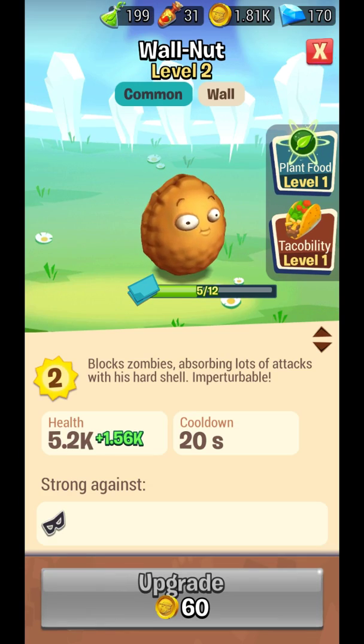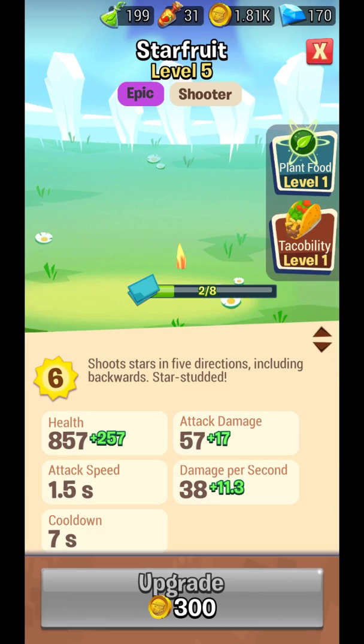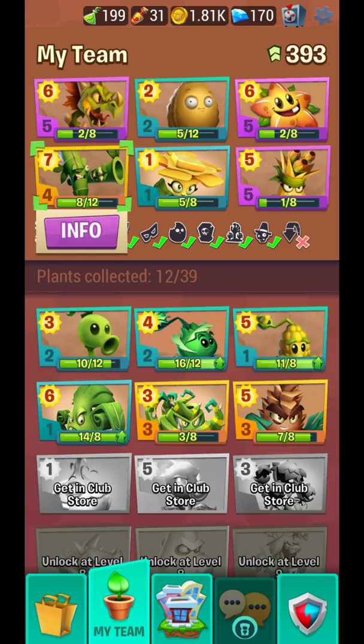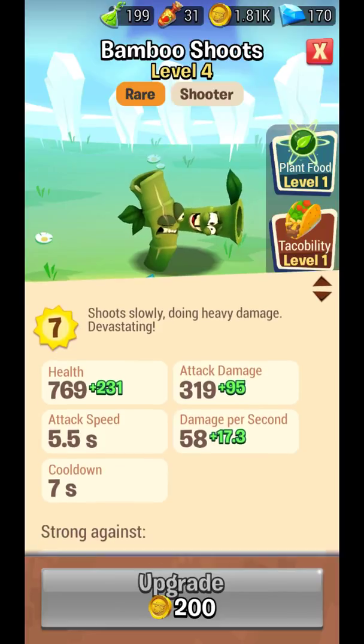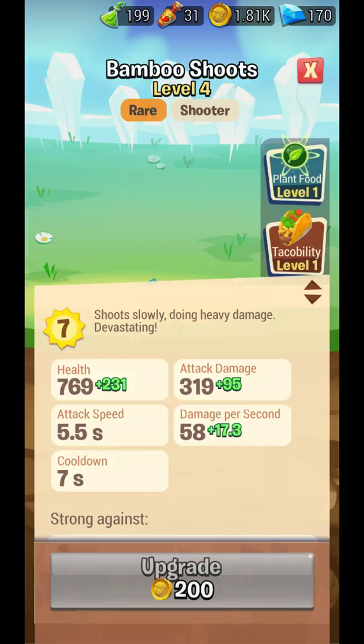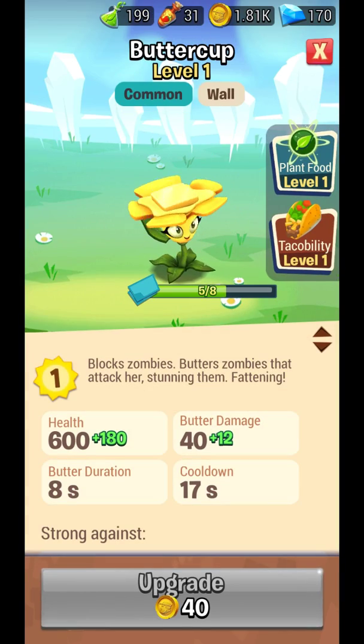Walnut — we all know about it. Star Fruit is also a great one. Third one, Bamboo Shoots — it does a lot of damage, 319, but it takes a lot of time to load, 5.5 seconds, so that is a drawback. This one takes one sun and blocks zombies but I don't use it much.